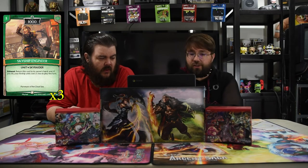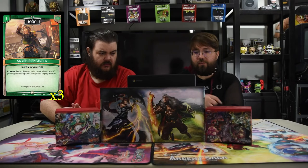Now we have the classic Skyship Engineer — that's a one-drop 1000. Exhaust: return this card to honor's hand, and if you do, airship units cost one less to play this turn. We're definitely using it for the return.